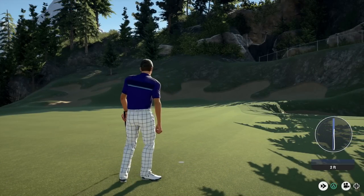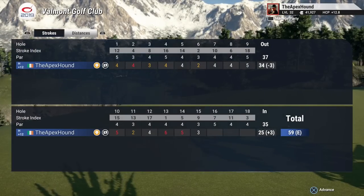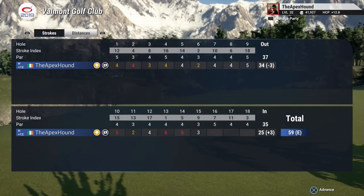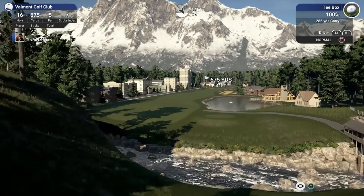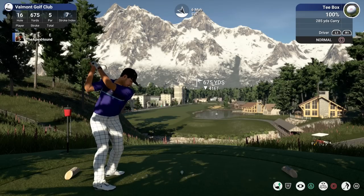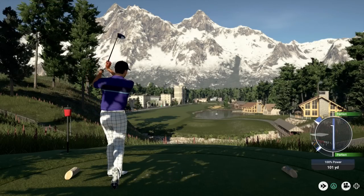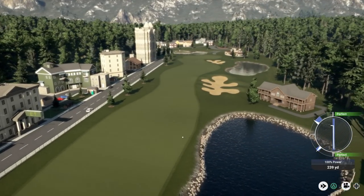'Way by the hole,' says the commentator — well done! Alright, we've made a par. Everybody can stay calm again. Three holes remaining — one par five, two par fours. Coming off a par on the last — oh my god, look at this hole, this is nice! This course is really pretty, I must say — I like it a lot.